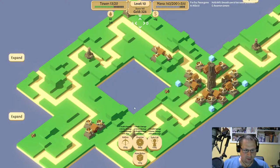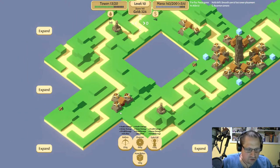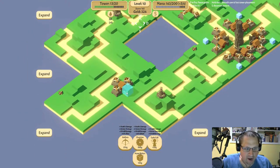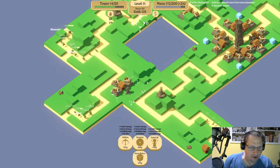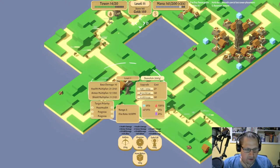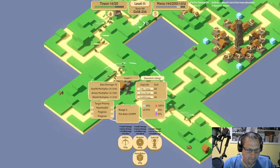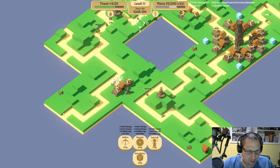Hardened blade sounds good to me. Now we've got all of our paths covered — a shredder right here would actually pay off because it can shred in either direction. Let's pop down a shredder here and set it to most health.